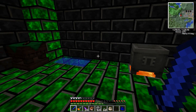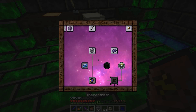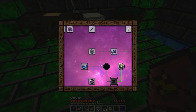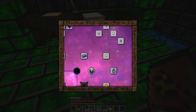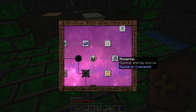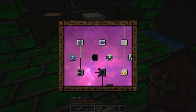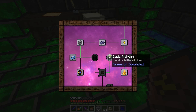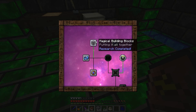As you can see, I've got some stuff going on in here. I've done a good amount of research. I've researched all of these transmutations — I don't know what those are good for. I've researched Alimentium, which I'm not sure about — I'll mess around with that later. I've also researched Basic Alchemy, Thaumium — which is like a metal — and Magical Building Blocks.